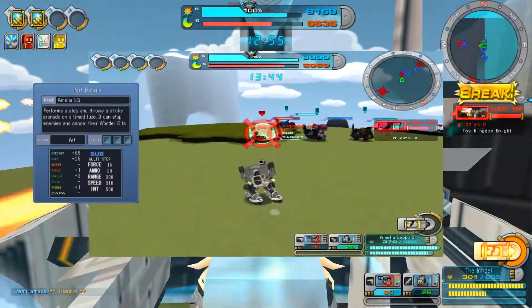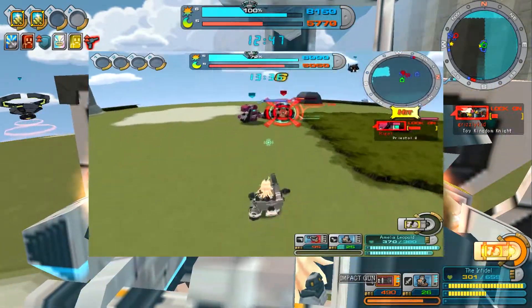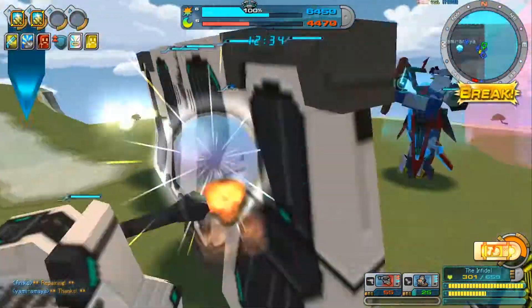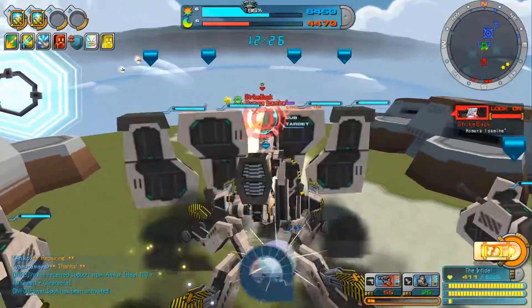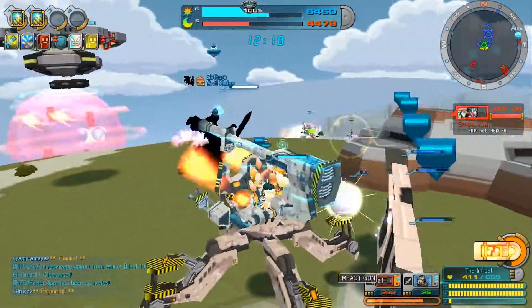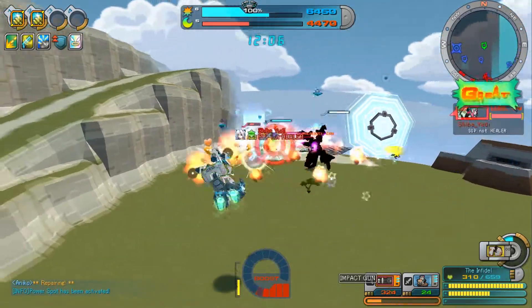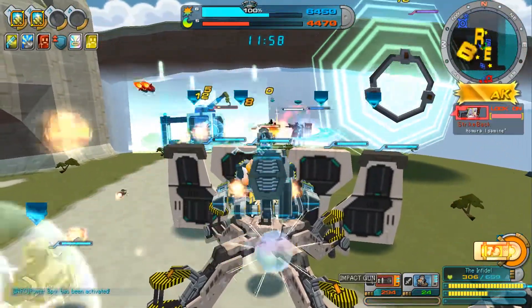As for sub weapons, she has a multi-step where she throws grenades: 15 force, 30 ammo, 300 range, 340 speed, 500 interval. They take about a ninth of a second to hit at max range. The description says it cancels the opponent's wonder bit, but after Shido, Ramiko, myself, and CXM tested it, they don't seem to do anything to the enemy's wonder bit — in fact, they seem to only cancel your own. So there might be a translation error on CS's part. What they actually do is put a grenade on the enemy with a time charge, and after about a second to a second and a half, it goes off, putting the enemy under gold veil and pushing them back about 200–400 range depending on friction and map. I mostly use the grenades to cancel out of my turret, and if it connects with the enemy, that's a nice bonus, but I don't count on it.